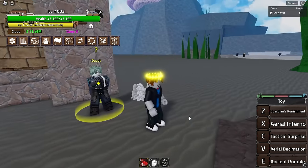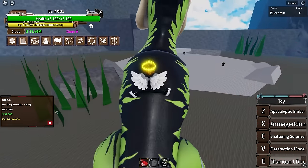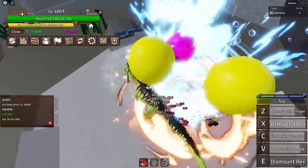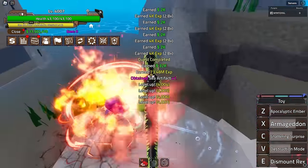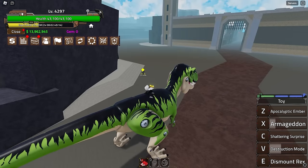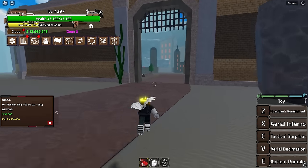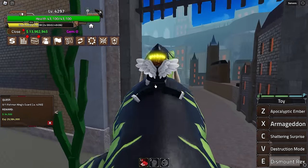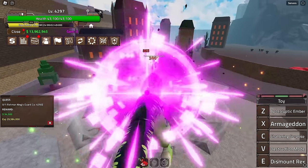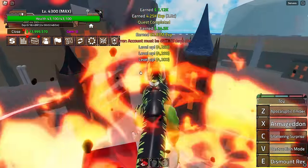The first quest is to kill four Deep Divers. They're not that strong — basically the same as previous enemies. I'll keep farming and come back when switching islands. Finally we're at the last quest of the whole video. These enemies are somehow even easier than Second Sea enemies — killing them super easily.